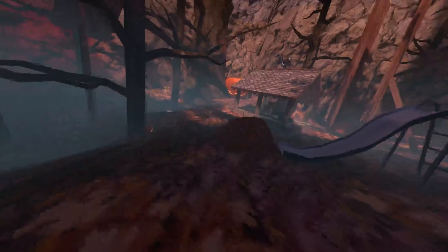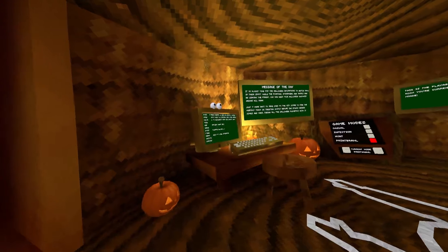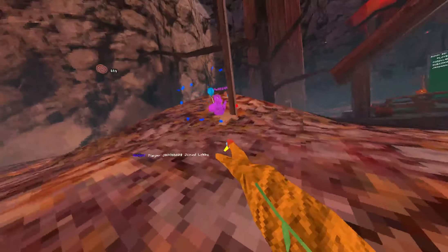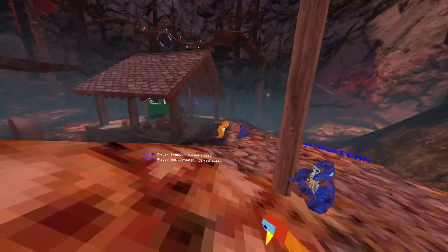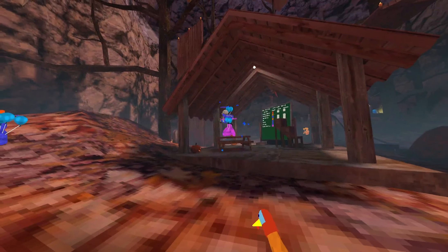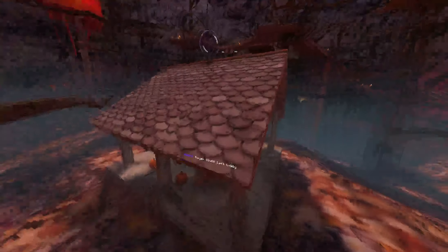Then we have Pop Battle Balloons, which requires no Master — going into a Battle Lobby right now. As you can see, they all get popped. Pop Battle Balloon Gun, no Master — wherever I shoot it, it pops their Battle Balloon. It even works for people that are on my team. That's pretty cool.